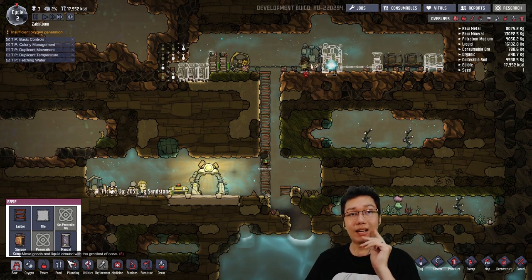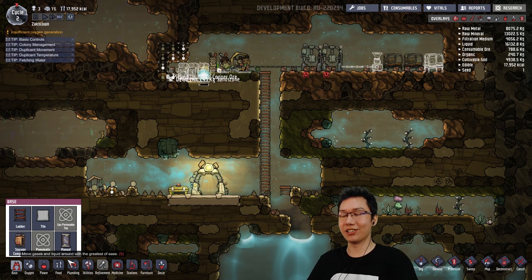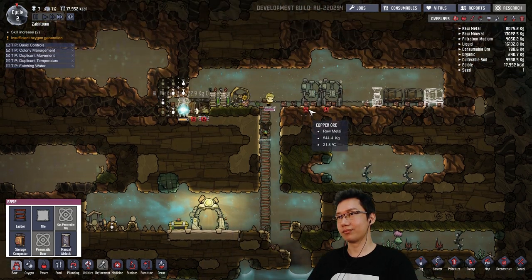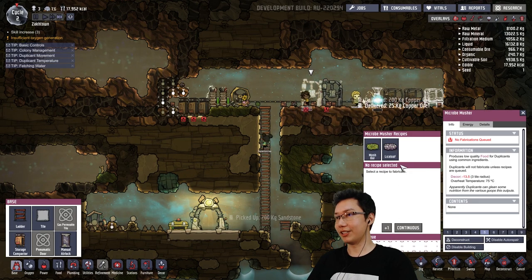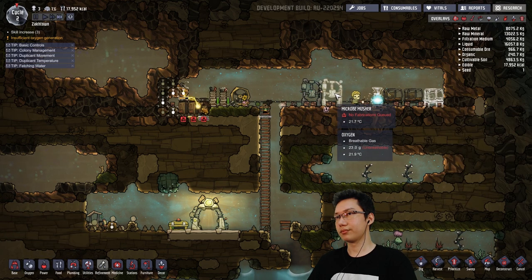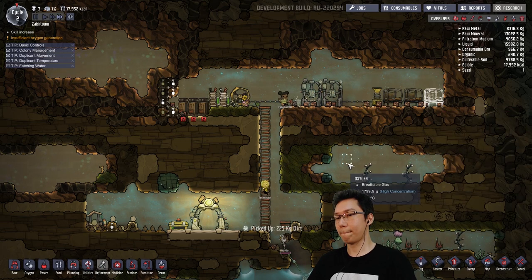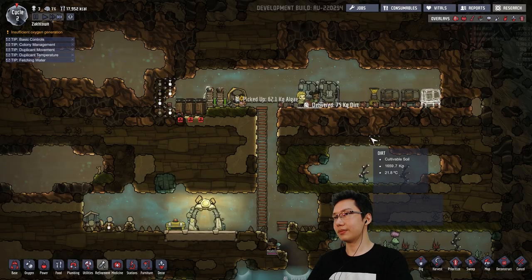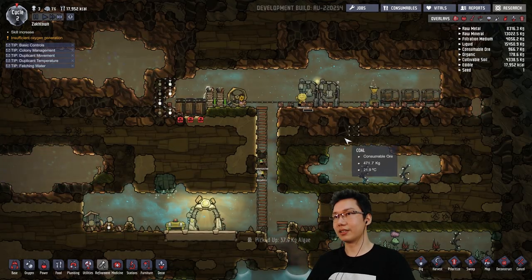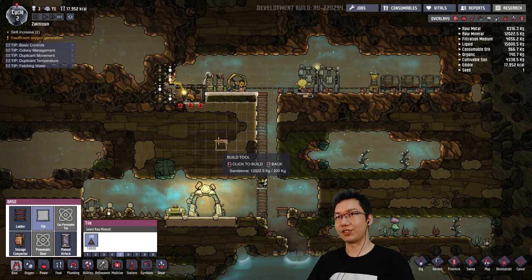I basically know how to play this game. Steam sales start tomorrow? Steam sales... no fabrications queued. We should probably get the mush bar going — discontinuous production of mush bars. Can we prioritize building that cot? That would be handy. We'll prioritize that as well — that's gonna start getting us some oxygen. We can tile up here — that'll get us some algae actually.